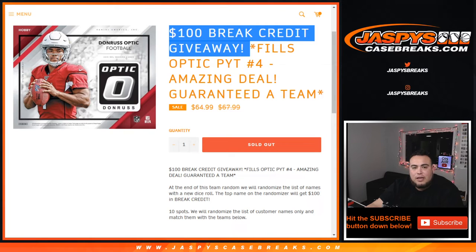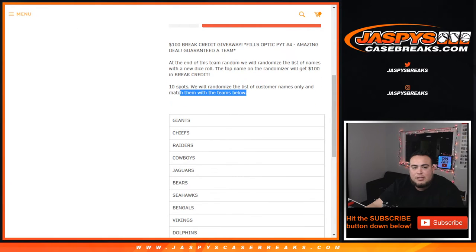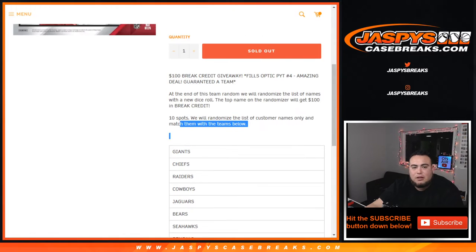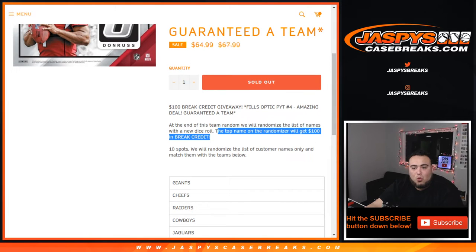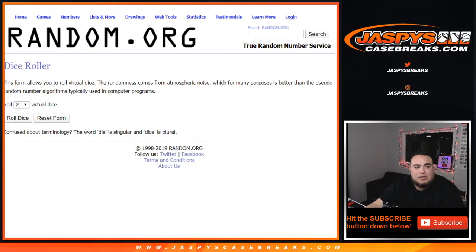Great deal guys, and you're guaranteed a team. So the way this works: we randomize a list of customer names and match them up with the list below from Giants down to the Dolphins. Then in a separate dice roller and a separate list randomizer, the top name wins a hundred dollars in break credit. So let's do the list first of course.